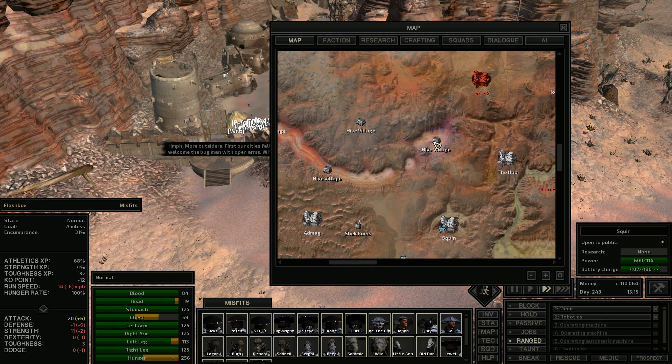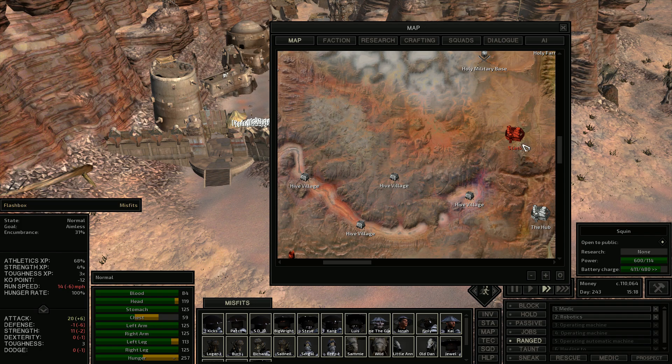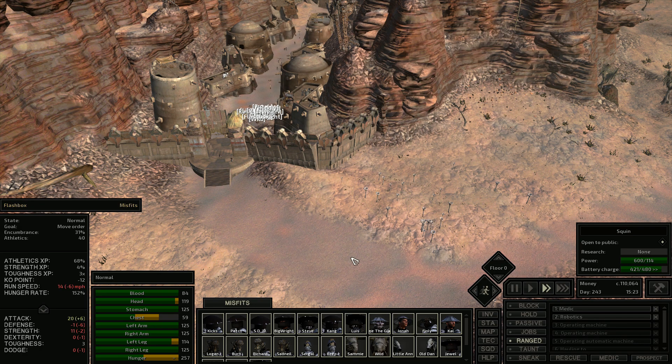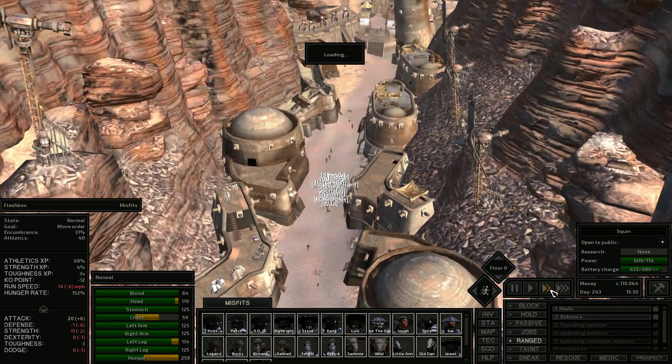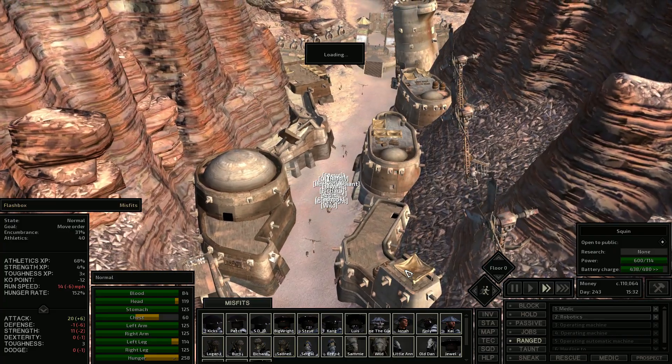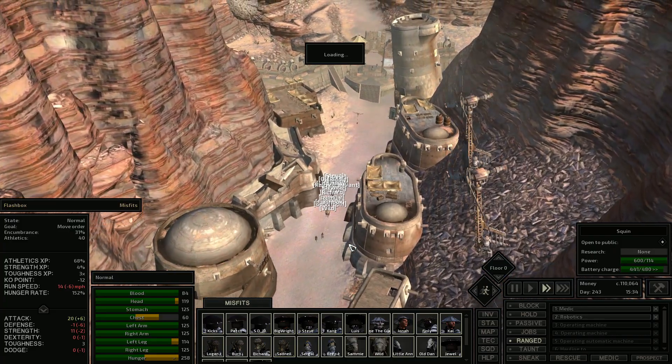So we're going to go up to this hive, try to avoid the stack. We just need to go find some books now. We need AI cores too, but I think right now the books are really what I want.